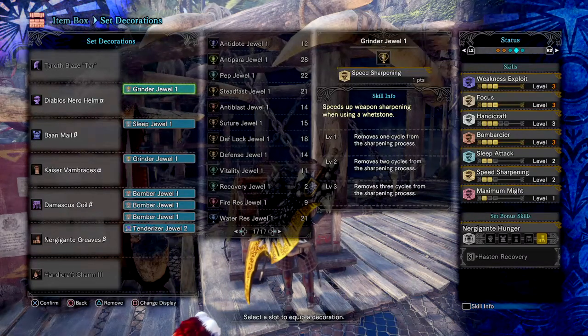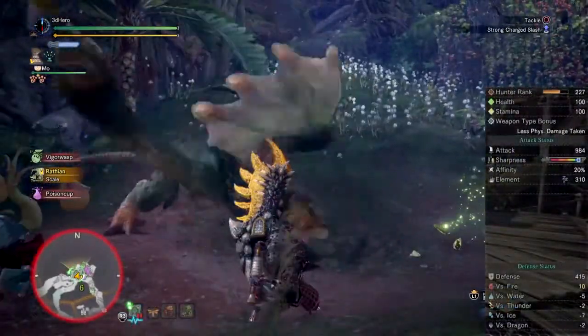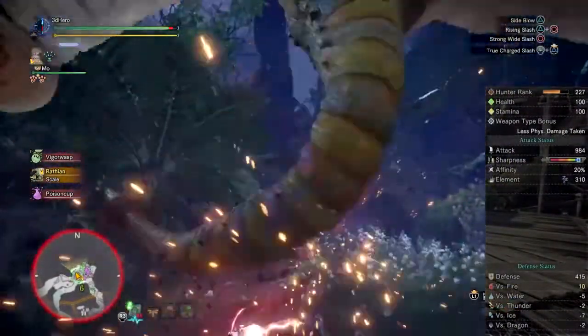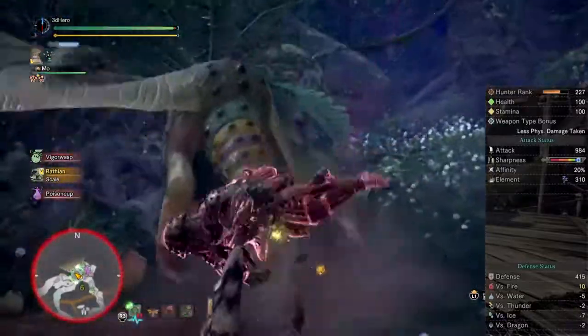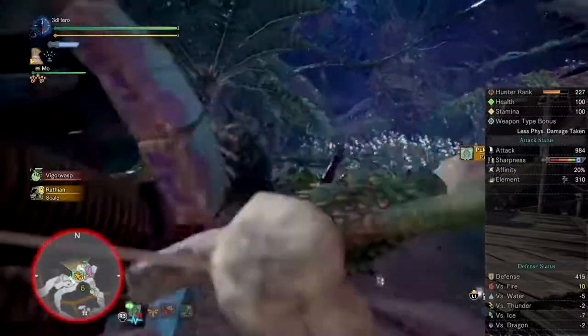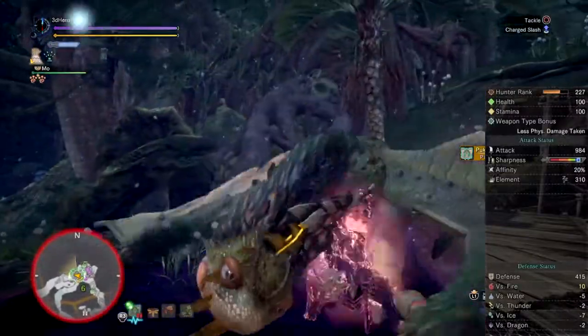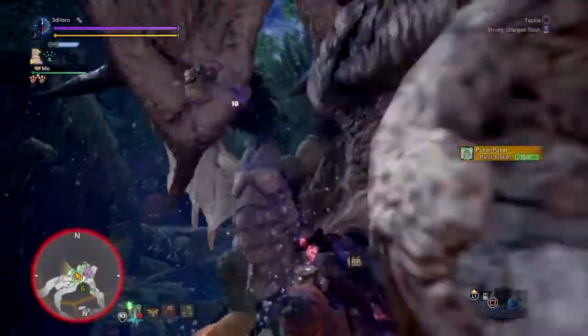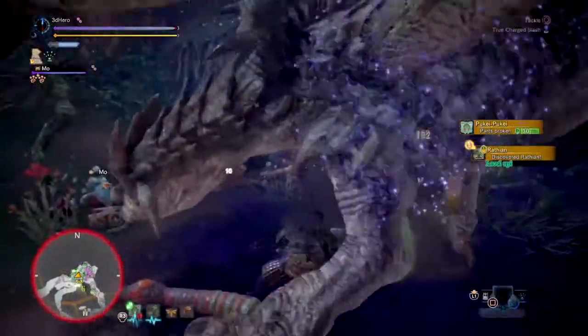Overall, this set gives you a base attack of 984, which can be bumped up further with canteen food, Demon Drugs, and pills. A defense of 415, which is enough to take on tempered monsters if you wish. 20% base Affinity, which comes out to 70% Affinity when Weakness Exploit 3 is active. And 310 Sleep, which when calculated allows you to do 31 sleep buildup per hit.